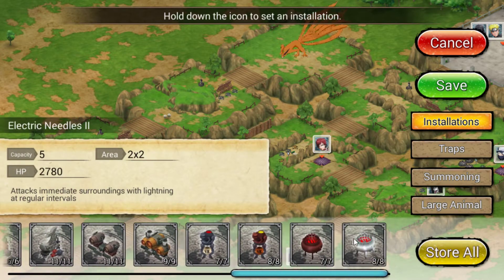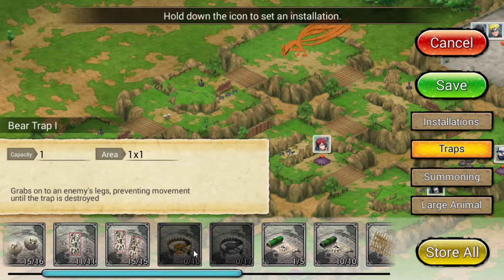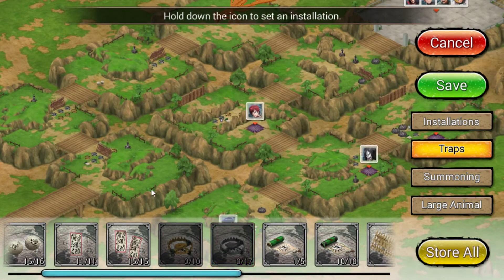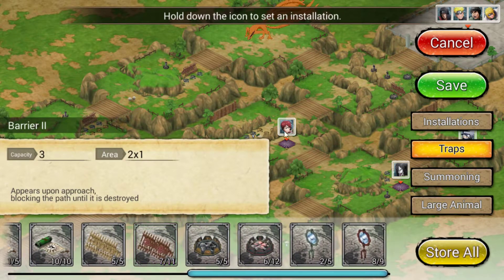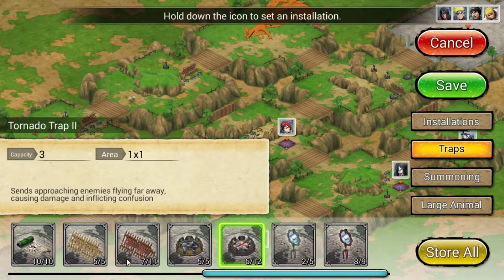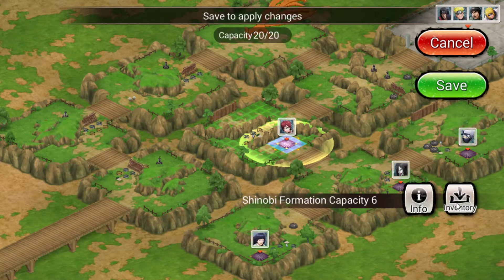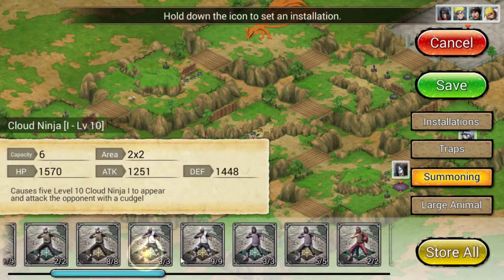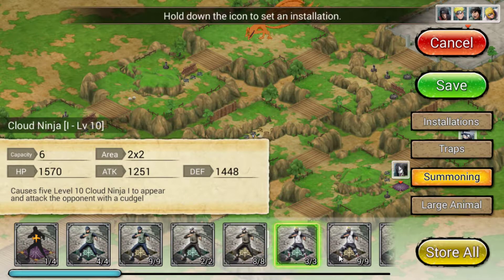These are the traps that you put in there. The ones I have in now are these bear traps — when a character steps on them it sticks them there for a couple seconds and they have to spam their icon to try to get out while they take damage from either a ninja I have out there protecting my base or another trap. You can click your inventory here and see you can place either your own ninjas or these low-level ninjas.